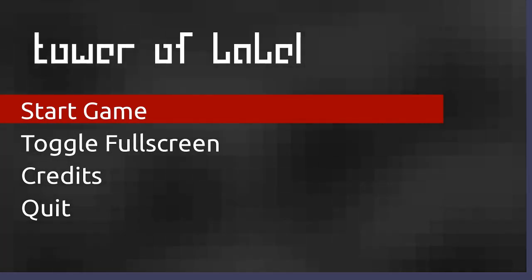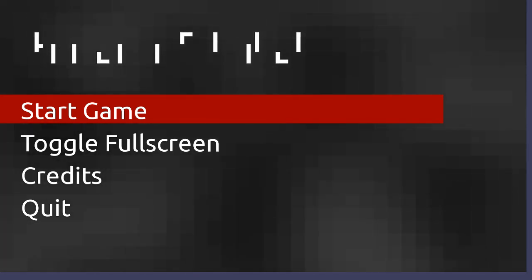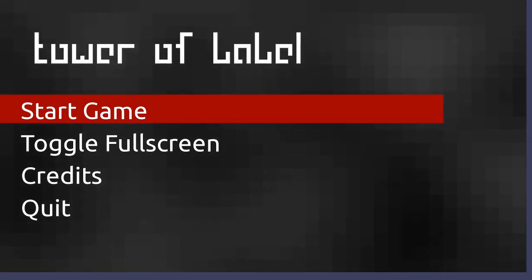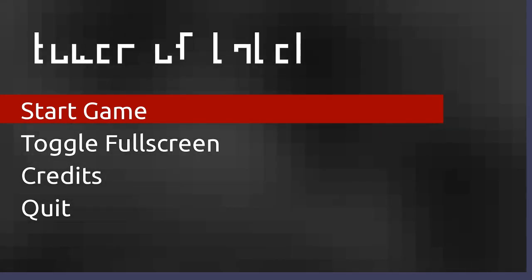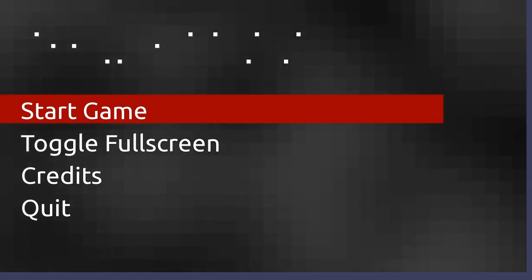Hello, everybody, and welcome back for another episode of Indie Impressions. My name is Nick, and today we're going to be checking out an early version of something called Tower of Babel by developer BlubberQuark Software. It is a procedurally generated, atmospheric, metroidvania puzzle platformer. I know that sounds like a lot of genre conventions hitting you as a big barrage all at once, but actually the premise is quite simple.